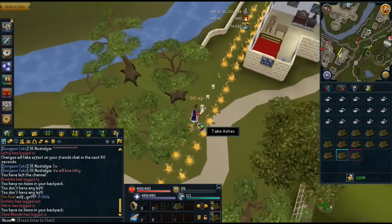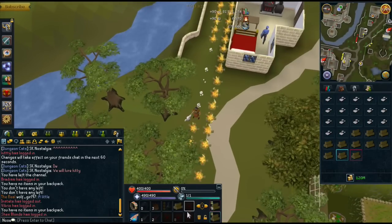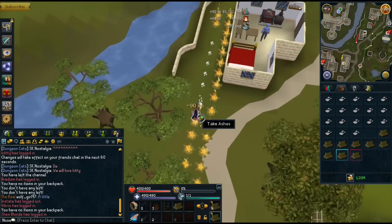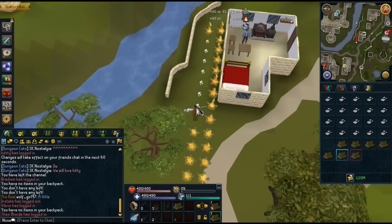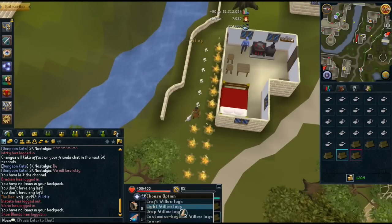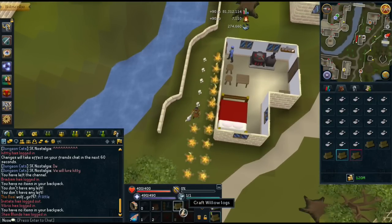Sometimes it's possible to do it from your inventory, but it's a lot easier with the action bar. I just misclicked — it's all good. You just misclick a lot more if you don't do it this way. I'm just doing really bad right now, but you get the idea. So I'm going to be doing this for about 10 minutes.